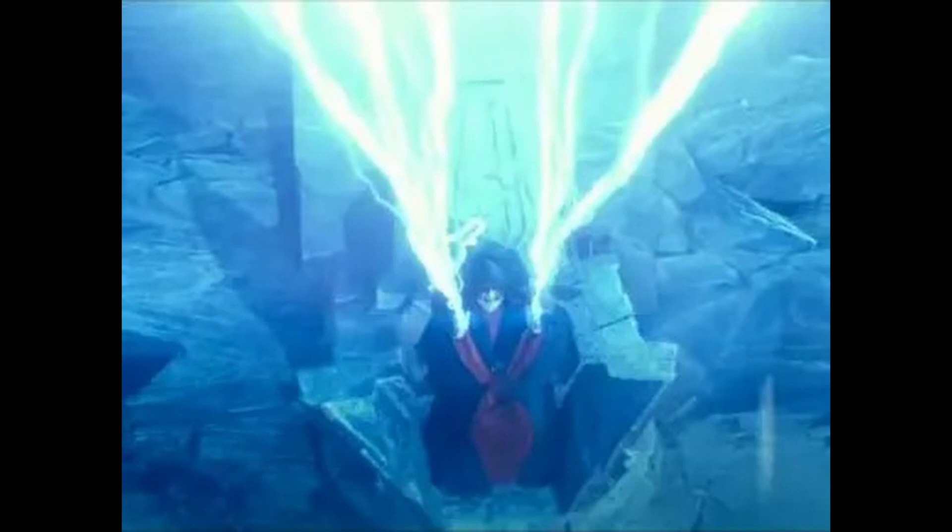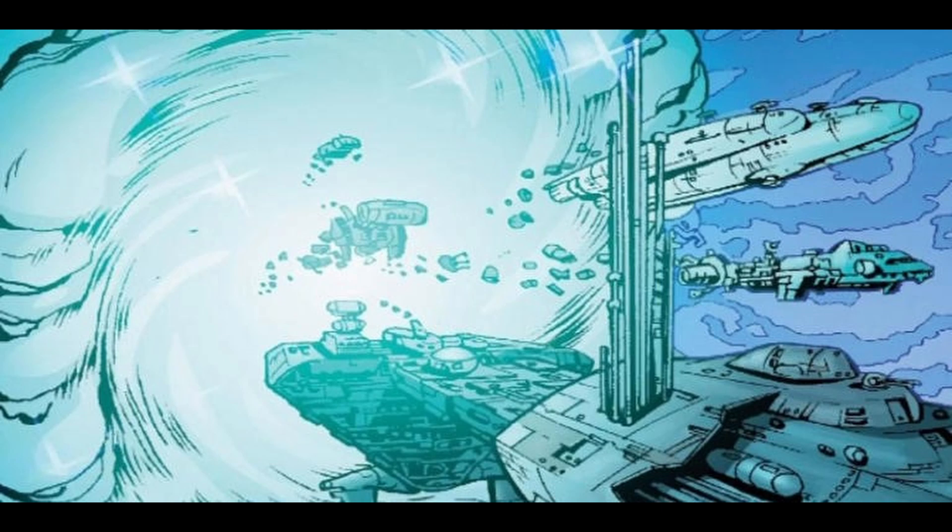However, the Darth Sidious of Star Wars Legends used a very different version of Force Storm, this one being far more powerful and destructive. It appeared in the 1991 comic series Dark Empire. Darth Sidious used the ability to rip open massive hyperspace wormholes, which could not only move things through space in the blink of an eye, but also tear planets apart. Darth Sidious would eventually use this ability to his own detriment, creating a wormhole that grew out of control, consuming him as well.